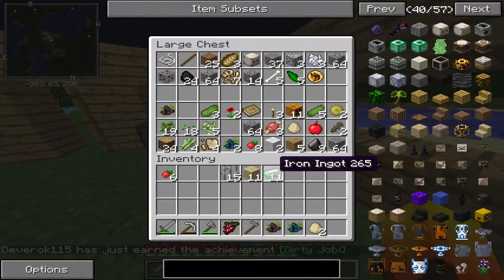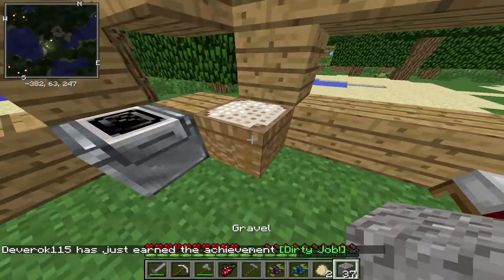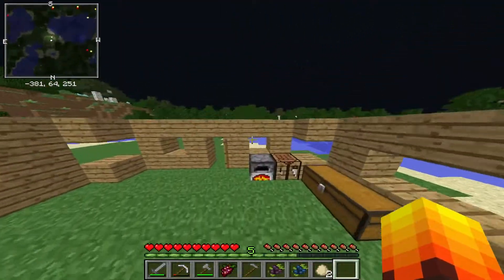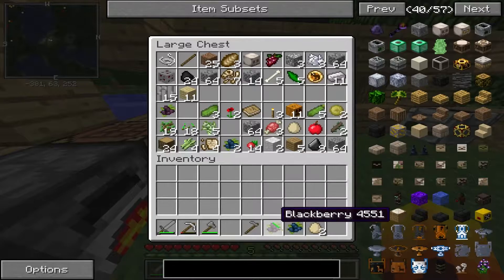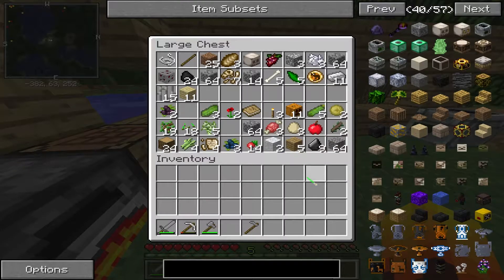We need the iron bars first — I might also make iron bars for the dinosaur enclosures, I'm not sure yet. We got the sifter — let's try this gravel on it. I did a quick Google search on it. Oh yeah, look it's changing color — awesome! Let's just wait for this to finish and see what we get. You can get nothing — but we get bone meal! So gravel actually has a purpose other than to be annoying — that's crazy.